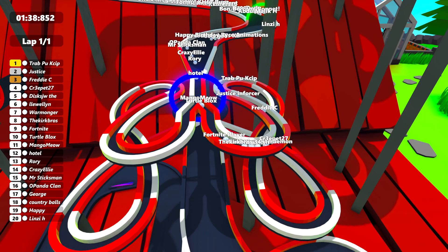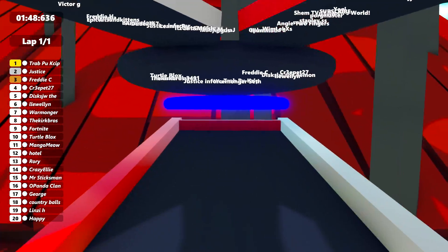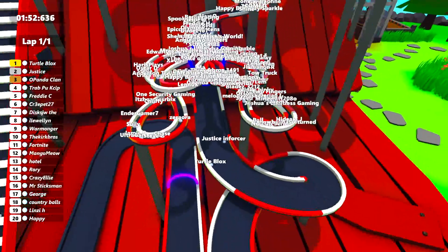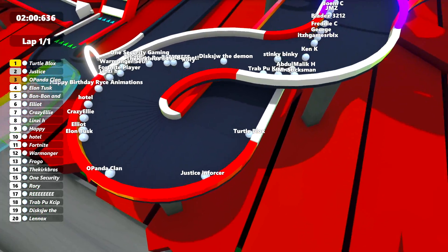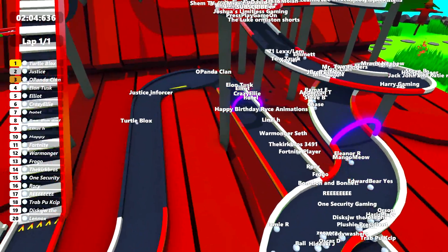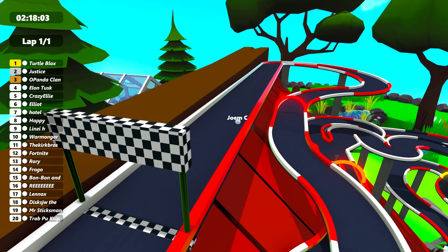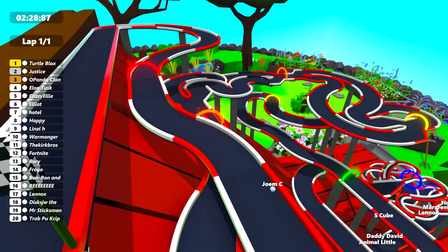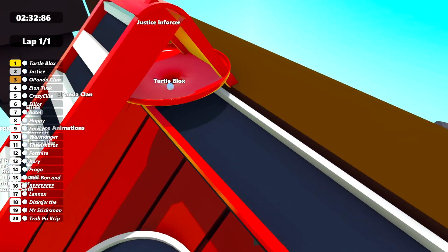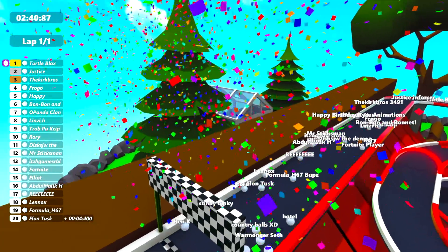Here we go — Trap going around this narrow section, taking the right path. Most of these marbles are going right, with a couple now going left as well. Who's going to come out first after this funnel? Turtle Blox comes out first, taking a good racing line around the corner. Justice Enforcer is now into second, Opanda Clan in third, Elon Tusk in fourth, and Elliott in fifth. There goes Turtle Blox — if they get through that funnel at the top quickly enough, they could win the race. Turtle Blox is going into the funnel right now. Justice Enforcer doesn't make it through first, so Turtle Blox wins the race! Justice Enforcer second, and the Kirk Bros got third.